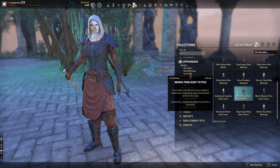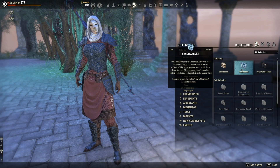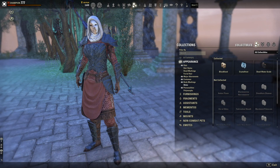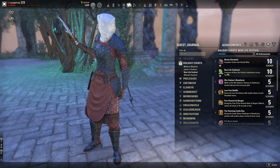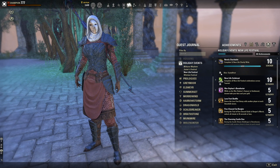For body markings, the Buoyant Armiger body tattoo is given to you for completing all the main zone quests in Morrowind — Divine Blessings — just like the face marking but for the body. The Morag Tong body tattoo is from completing the Balmora quest line, same as the face marking. For skins, the Crystal Frost Skin is earned by completing the 'Newly Charitable' achievement from the New Life Festival. You need to complete 12 New Life Charity Writs — you can buy these from guild traders even when the festival isn't active.